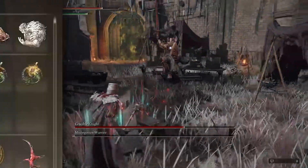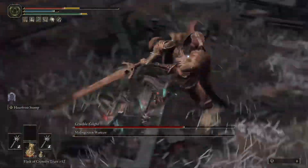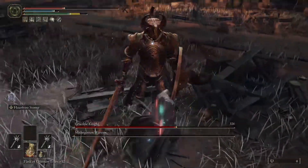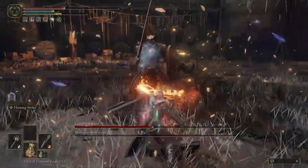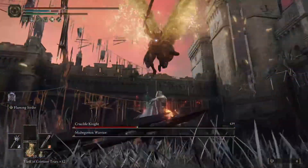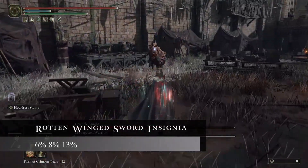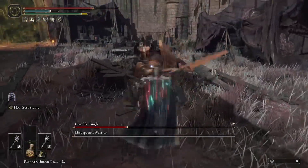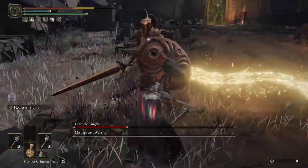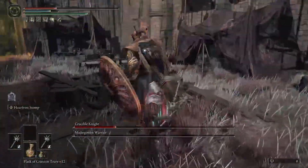The first Talisman we're going to be using is the Rotten Wing Sword Insignia and this might seem a little bit odd with a more of a Strength type of build, but because you're hitting in rapid succession with your Morningstars this is going to allow you to get the attack power boost that the Rotten Wing Sword Insignia provides. The Rotten Wing Sword Insignia is going to give you an attack power boost of 6%, 8%, and then 13% depending on how often you're hitting your enemy, and because we have to be very close with this build and we are continually striking, this is going to allow us to get pretty much that 13% attack power boost right away.